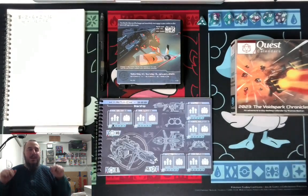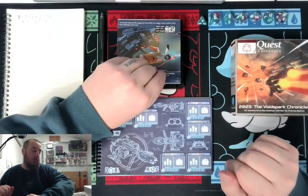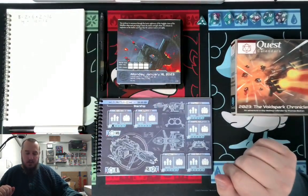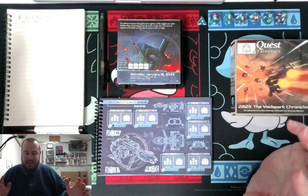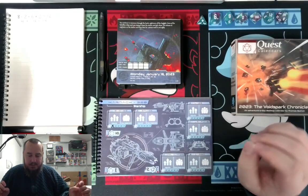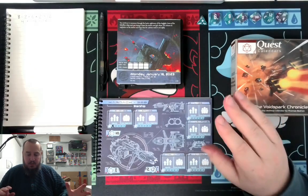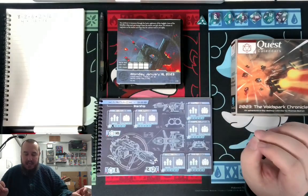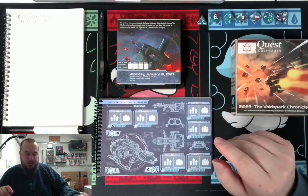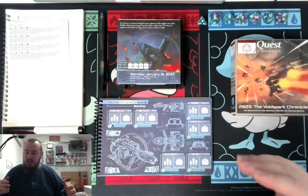So today we are on day 14. Let's go ahead and look at what's going on now. You continue to maneuver through the hectic nightmare of this dogfight. Some of the Rebellion ships spot you trying to leave the station and give chase. You witness an explosion on the station and hope Dr. Latimer made it out okay — or safely, it says. So it looks like we've got four ships that are all trying to shoot us down.